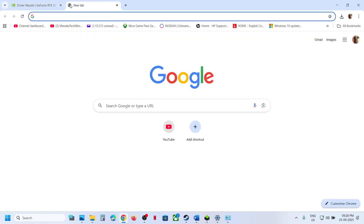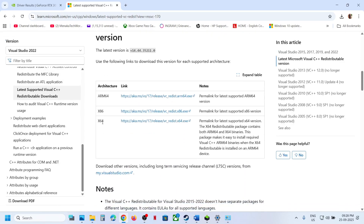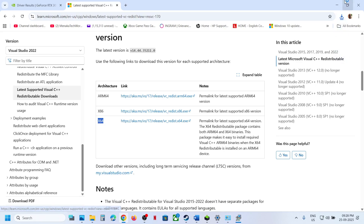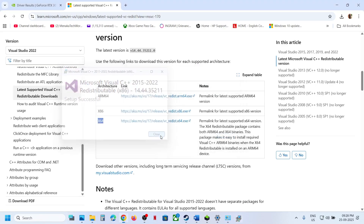The next step is to install the Visual C++ files. Search in Google for how to install Visual C++ files and go to the Microsoft website. Download the x86 file and run the exe. If you see a Repair option, click Repair; if you see Install, click Install. Then download the x64 file and run that exe as well — repair or install as appropriate.